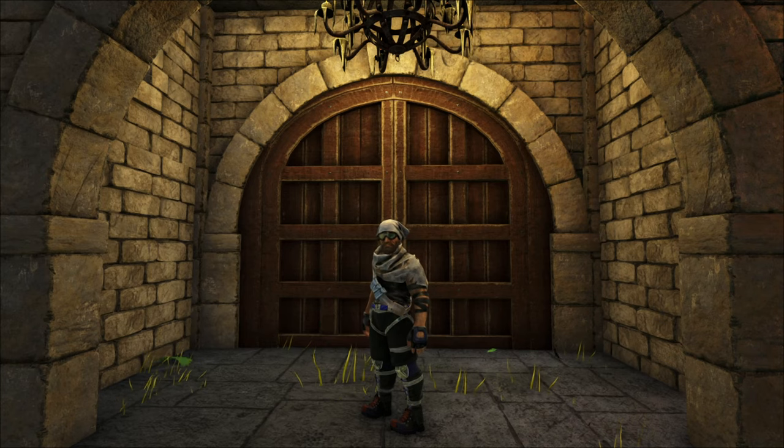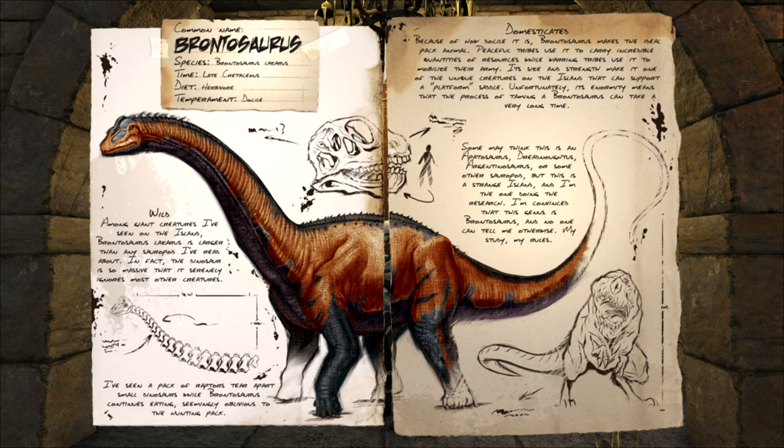Hello and welcome to another ARK Survival Evolved taming video. I am Winslow and today we're going after one of the largest dinosaurs on the island, the Brontosaurus. The Bronto can commonly be seen slowly walking around the island. It is seen in most of the forests and plains areas, and is extremely easy to recognize and spot from the air or ground.